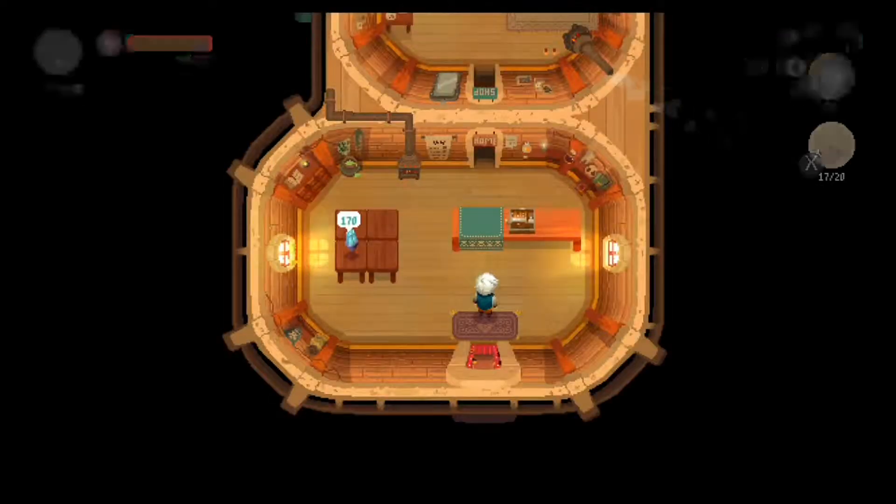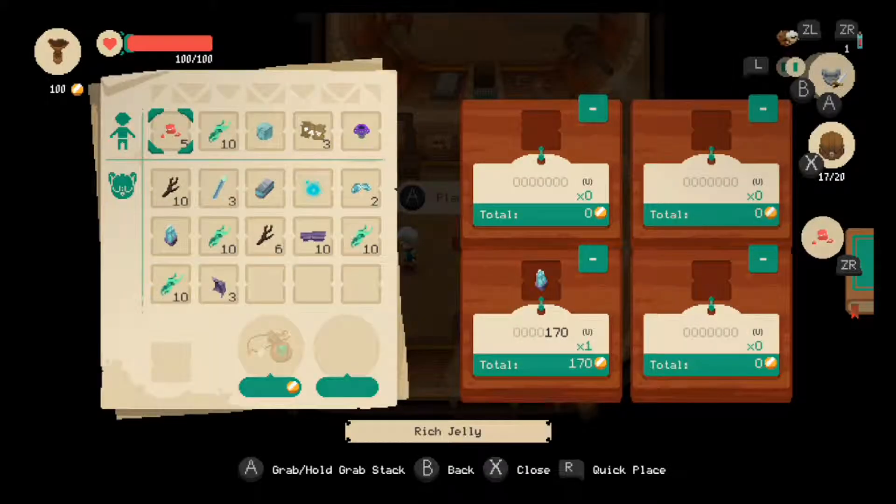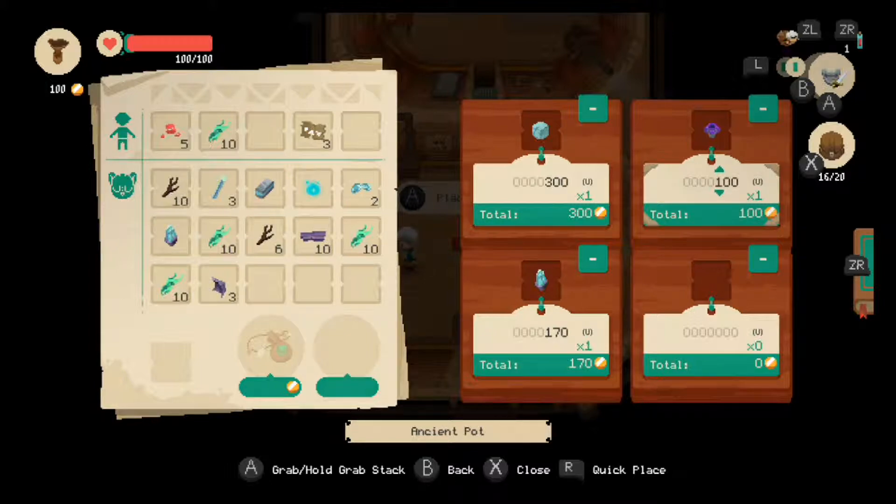Now let's have a chat about the other side of Moonlighter — the shop and the town. The items you bring back can be placed in your shop at whatever price you like, but depending on what it is, your customers may be very happy or very upset when coming in to buy it. Checking the items you've previously sold against your journal helps you determine the best price for each item. If you sell it too expensive, people either wouldn't buy it or would reluctantly buy it and not be happy with the service. On the flip side, they might buy it very cheaply but you end up having a loss.